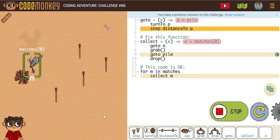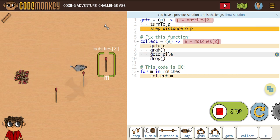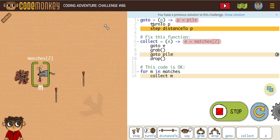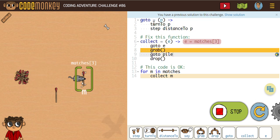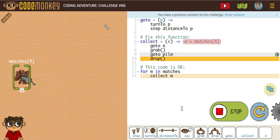Let's see if this will work. And there we go. So that new go to function, as you can see up here, it's consolidating a turn and also stepping the distance. So that works perfectly.